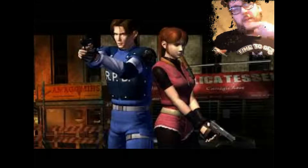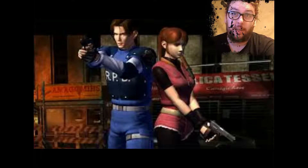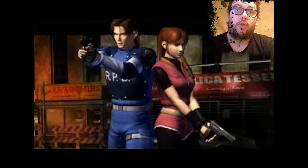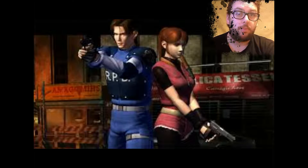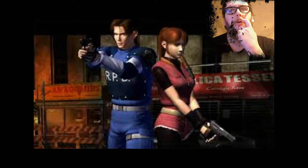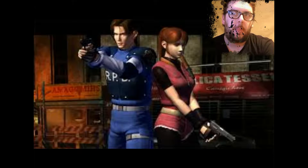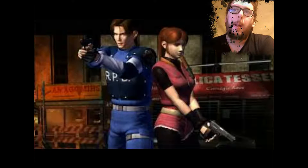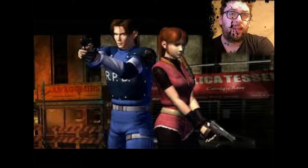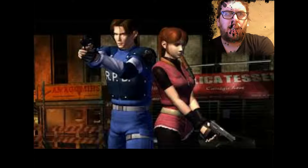I think in the options section there should be camera settings which they can do on PS4 and PC. You can choose classic survival horror - fixed camera angles - you can choose new style, which is third person over the shoulder, or you can select first person horror. Classic horror with fixed camera angles, modern classic with over-the-shoulder camera, and then a newer first-person horror option.